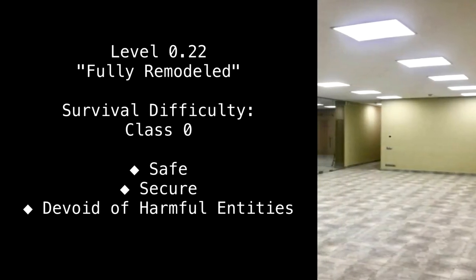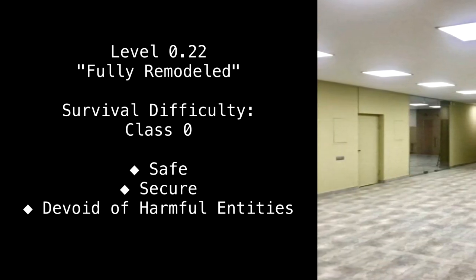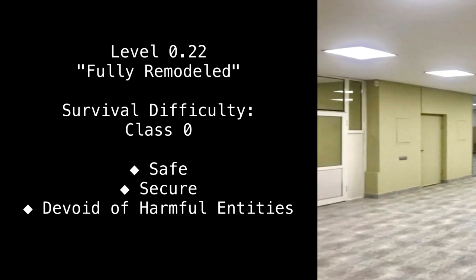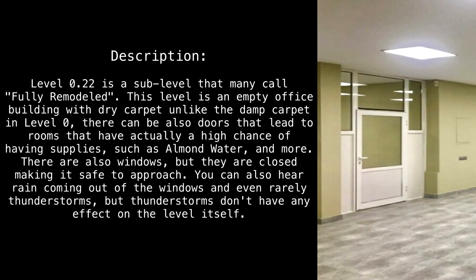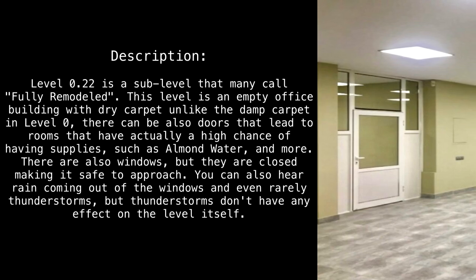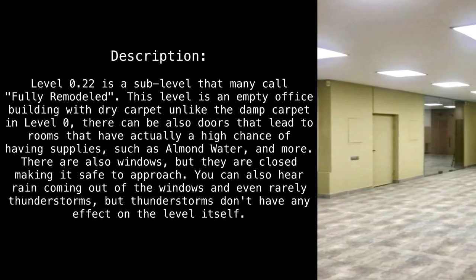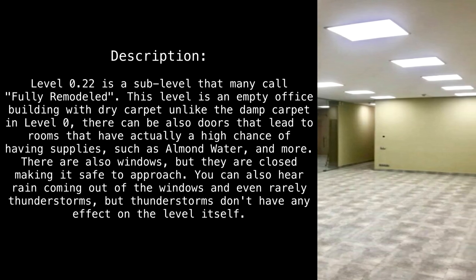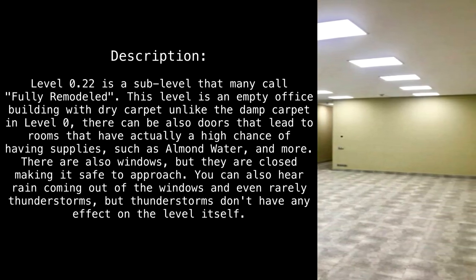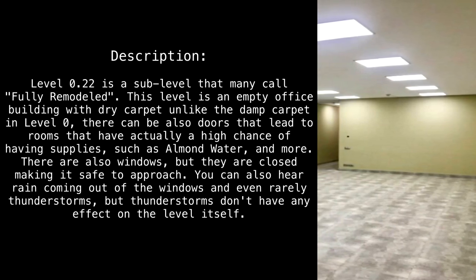Level 0.22, survival difficulty class 0 — safe, secure, devoid of harmful entities. Level 0.22 is a sub-level that many call 'fully remodeled.' This level is an empty office building with dry carpet, unlike the damp carpet in Level 0. There can also be doors that lead to rooms with a high chance of containing supplies such as almond water and more.